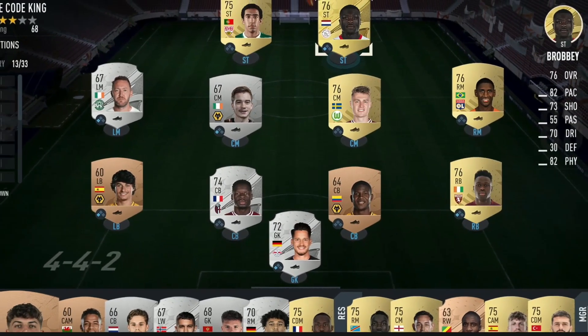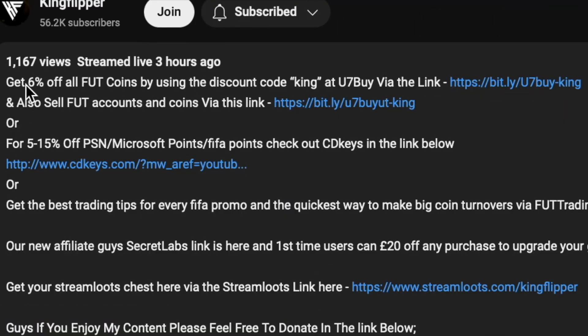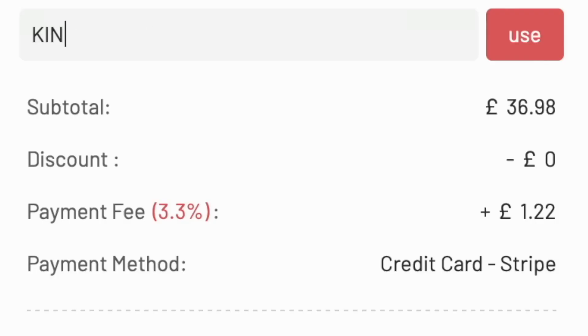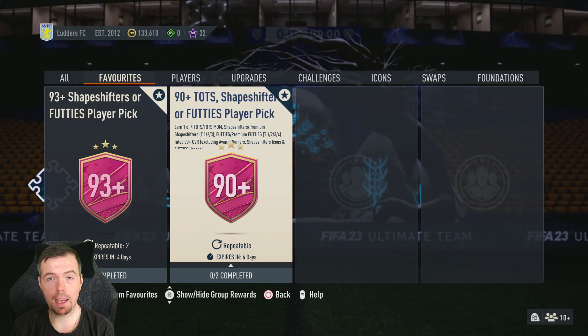You bored of having this starter team? Make it a beast team! Get yourself on the description below, get yourself some cheap reliable coins, and don't forget to use code 'King' for a cheeky six percent off. Let's get into the video!